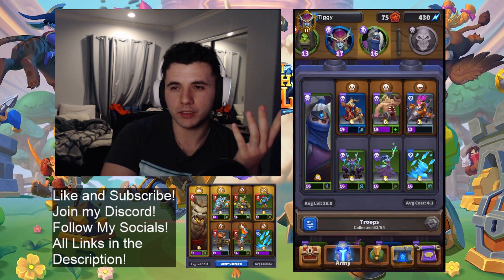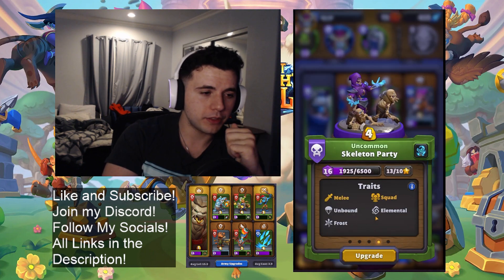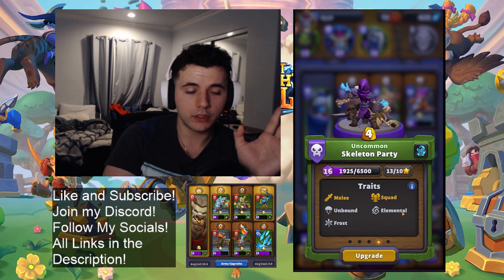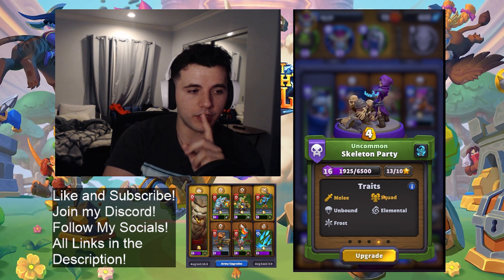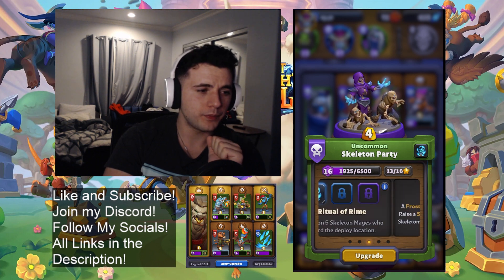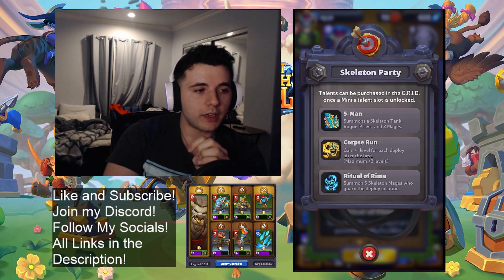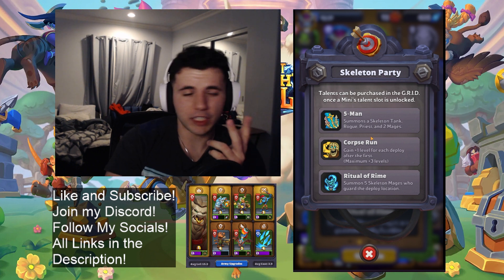Next Unbound card: Skeleton Party. Very powerful card. Melee squad, Unbound, elemental frost. Only the mages are elemental — the regular undead are not melee, but there's also a ranged unit in there because it's a squad. Damage seems low but it's a lot because there's five of them. It spawns three mages and two melee. For talents we have Five Men, Corpse Run, and Ritual of Rhyme. Originally I thought Corpse Run was not that good but upon further consideration I think it might be better than Five Men — honestly pretty interchangeable.